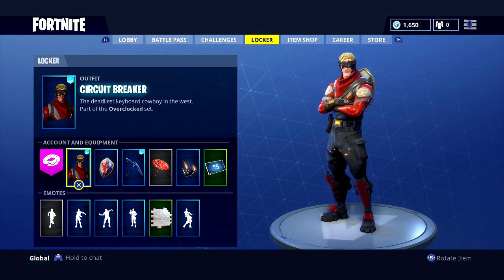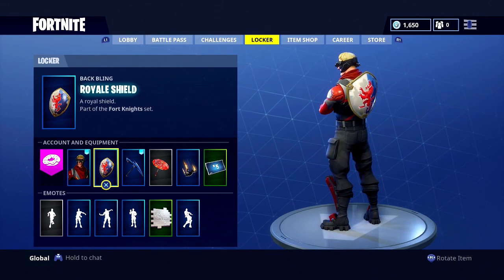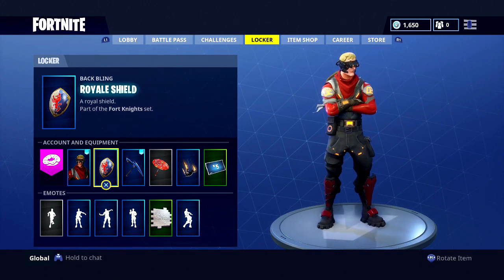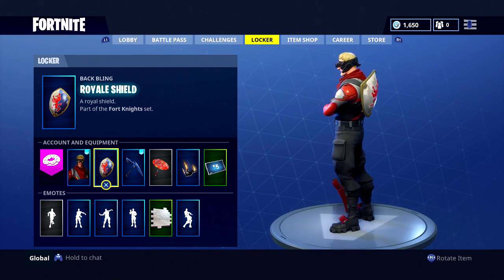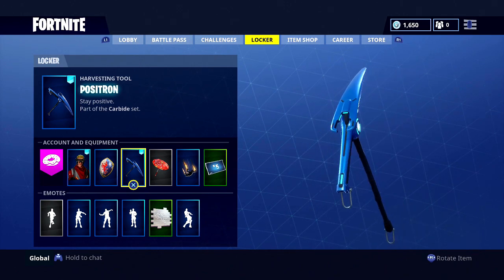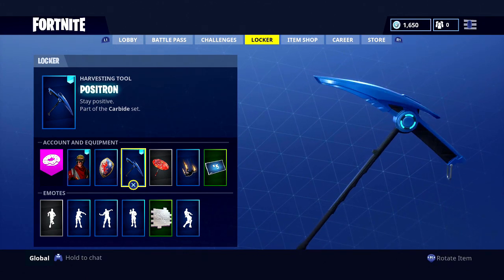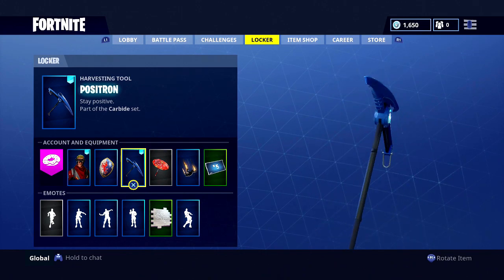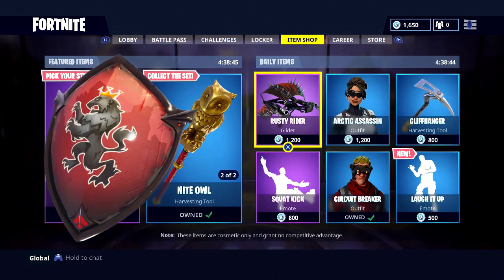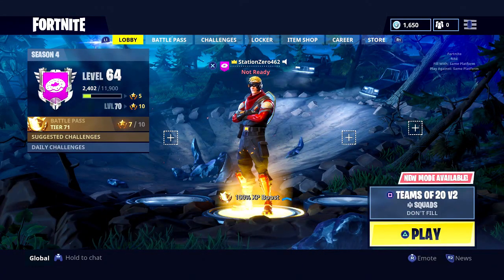For the next outfit, we're going with the Royal Shield back bling. I know it's a similar color scheme to others, but it actually looks really good — the gray matches his gray, the red matches his red, and the blue matches. The Carbide pickaxe is going to match perfectly; it kind of fits a glowy theme, which reminds me of the Elvish sword from Lord of the Rings.